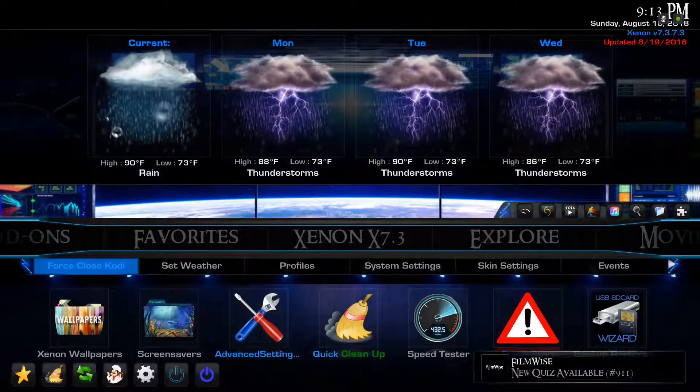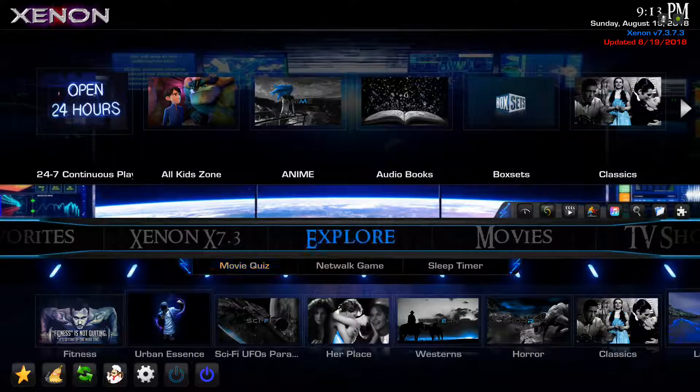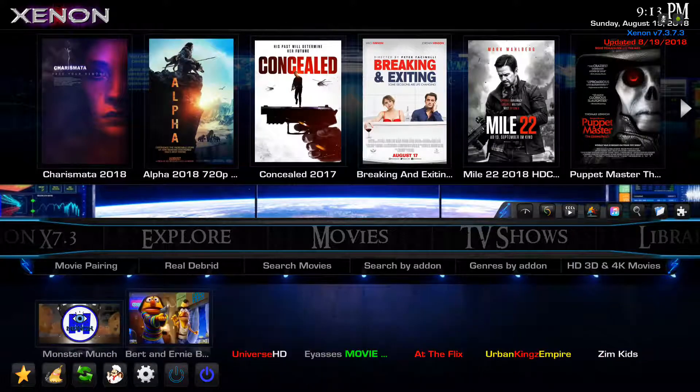For everybody who doesn't know what I'm talking about, it has received an update or two recently and it now has the Exodus add-on, which is an incredible add-on for movies and TV shows. It's really good at finding 720p TV shows that play pretty reliably.